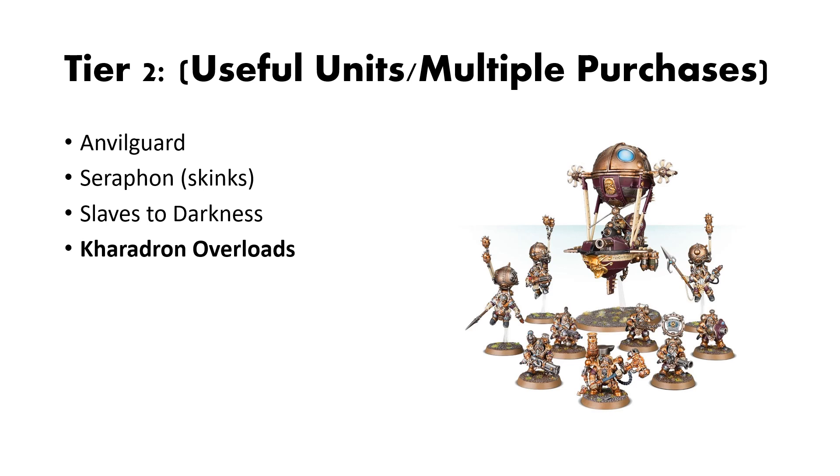Last in Tier 2 is the Kharadron Overlords box. This box is fantastic because it kind of provides all of what you need for a basic Kharadron Overlords collection. You get a good boat, you get Endrinriggers, you get some foot soldiers, and a hero. The hero is a good starting point if you want to kitbash and customize to make some of the other foot heroes for Kharadron, like the Aetheric Navigator, the Endrinmaster, the Admiral — all those. It's just a fantastic all-around box for good value and filling out a list as well as your collection.